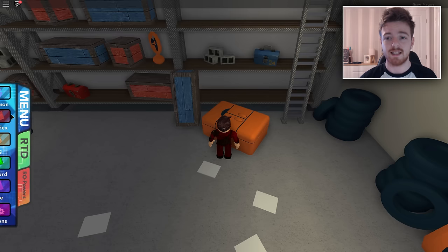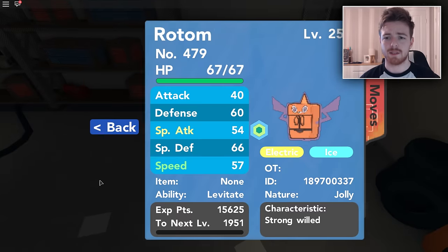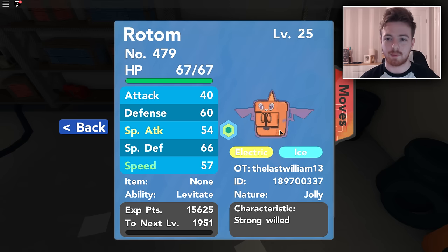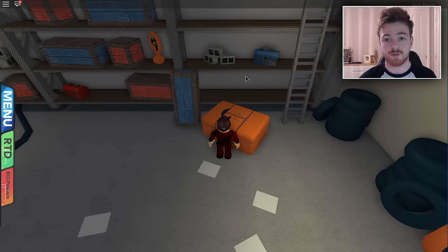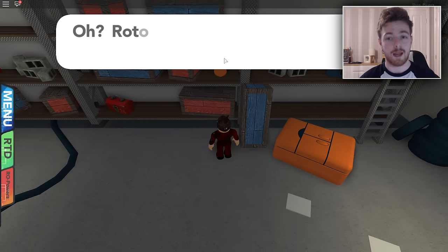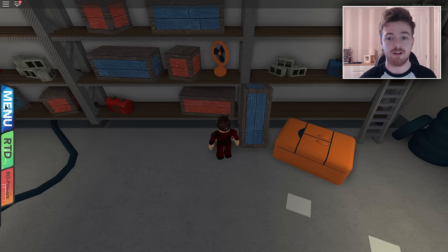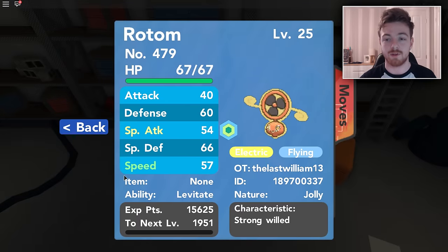Obviously the refrigerator is the ice Rotem, then the fan is the flying one, I believe — though I'm getting a bit confused. But here is my Pokemon, guys. Thank you very much to TheLastWilliam13 for trading me it, because I don't yet have my own Rotem. So thank you very much for that, dude — I will repay you back one day. You can basically choose whichever one you want, and if you don't like one of them, you can change it again. That's the beauty of it. I have the little fan one — he looks pretty cool.